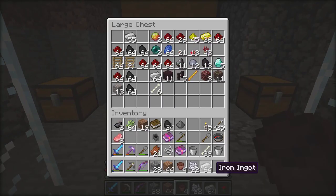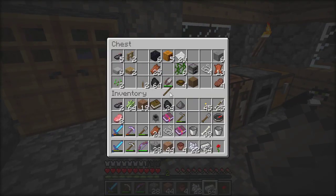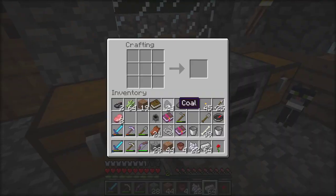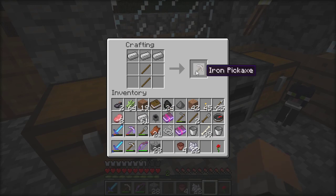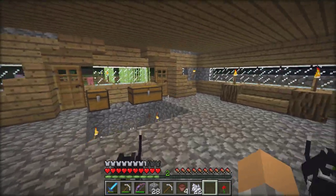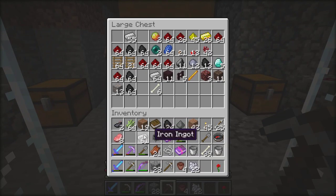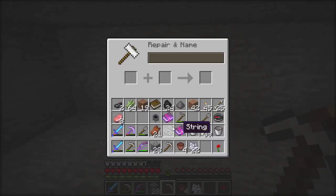I grabbed a stack of 64 just because I could. I've already got wood so I don't need an odd number of sticks — it's just one big hooligan of a mess. I'll put you back. I'm liking this chest of awesomeness — look at all this beautiful stuff. I've used up like half my XP on this anvil though.